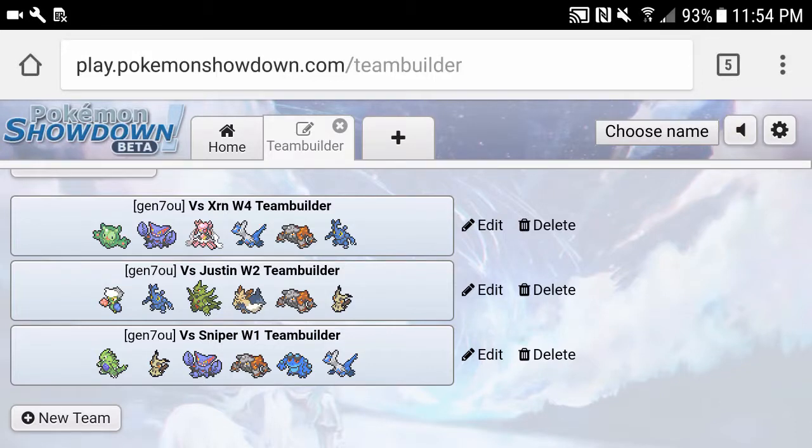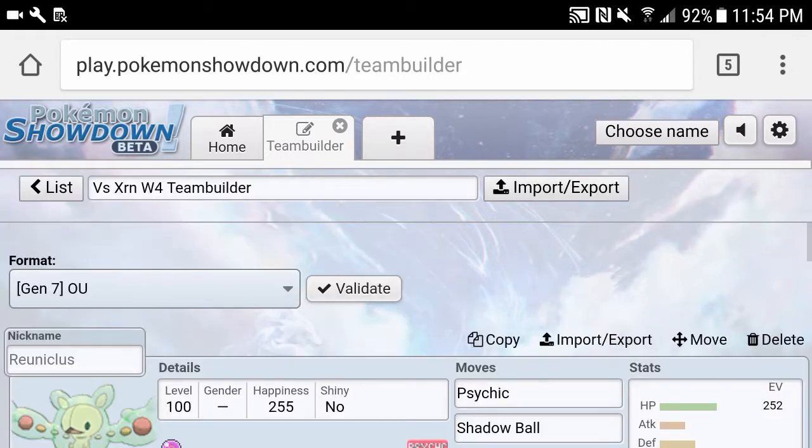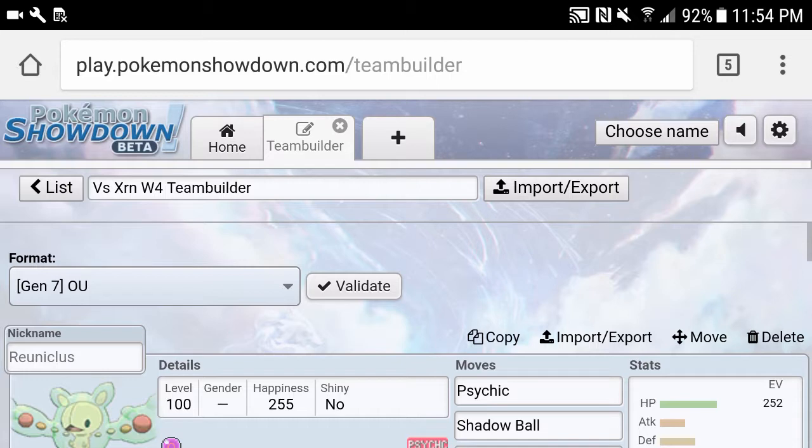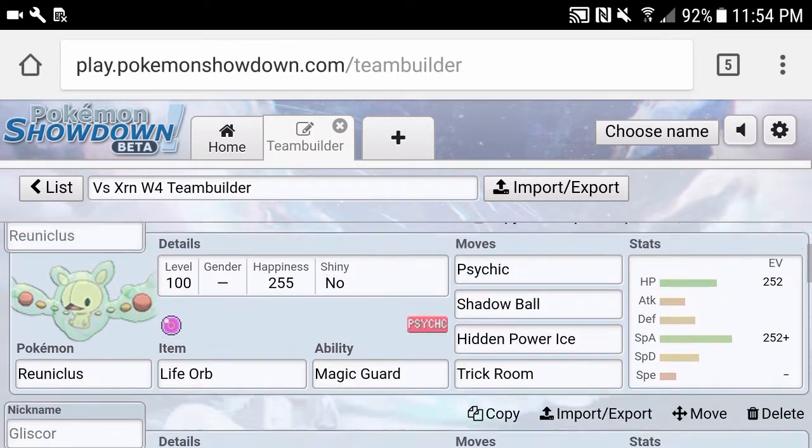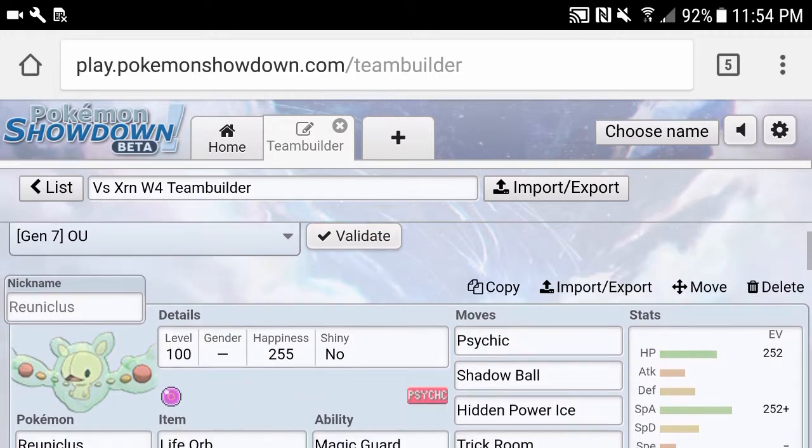Hello everybody, it's Keitaikyo here. Today we're bringing you Week 4 of the PwC. We are actually going to have a video this time around because we play XRN. XRN is a really cool friend of ours, and as you may see in the team builder before this video goes up, we made some trades and those mons are coming in this game, so that's why I wanted to get the trades video out before.